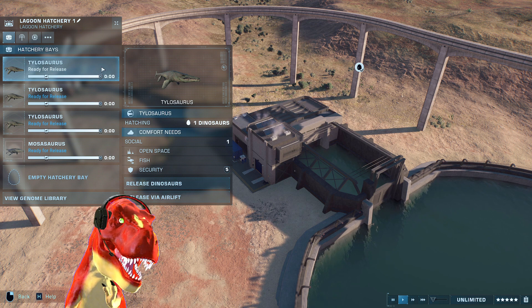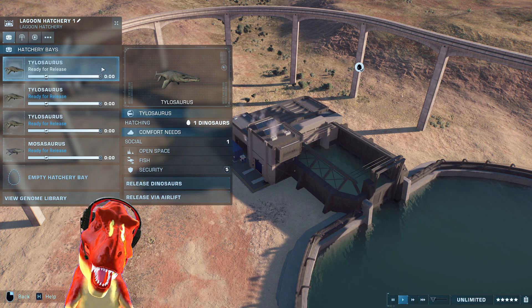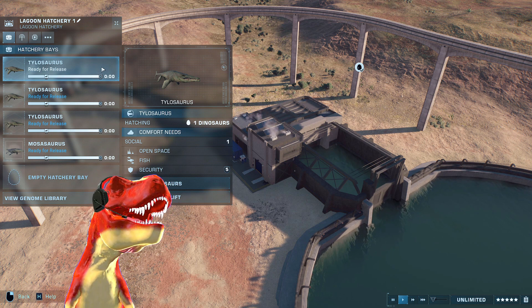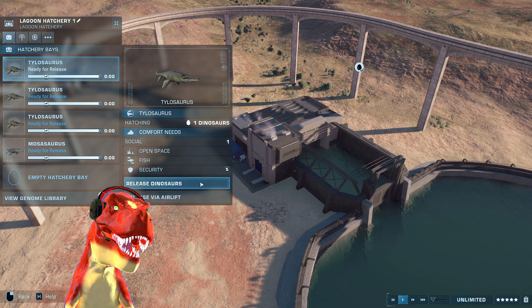In the last episode we saw Mosasaurus battle against Titanoboa — go check out that video if you have not already. We have a couple of Spinosauruses in here, which replace the Tylosaurus for this time, made by Dr. Zach Wu. Before we get into the battles, make sure to hit that subscribe and bell button. Frontier, the makers of this game, do not support these mods. Without further ado, let's release a Spinosaurus!